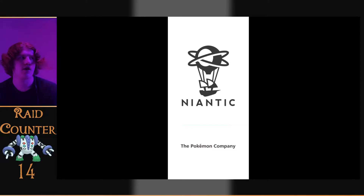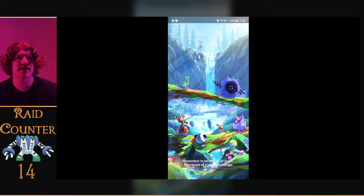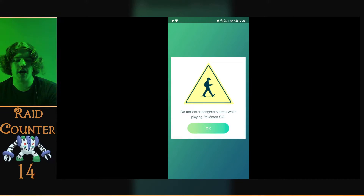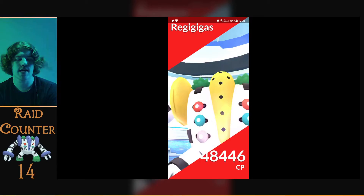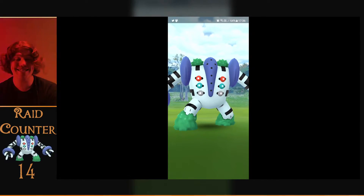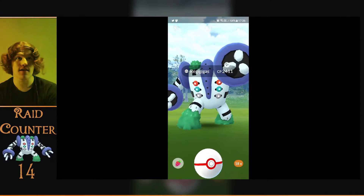We'll quickly check the alt — I think this is number seven, might be number eight, I can't really remember. But we'll just check it anyway. Just tap on the gym, we should be able to get into it. Let's have a look, see if it's shiny — it is on the alt! Very bad CP, very bad CP.